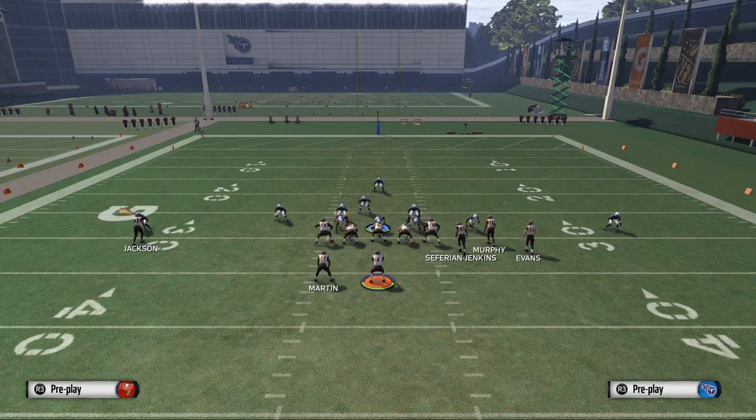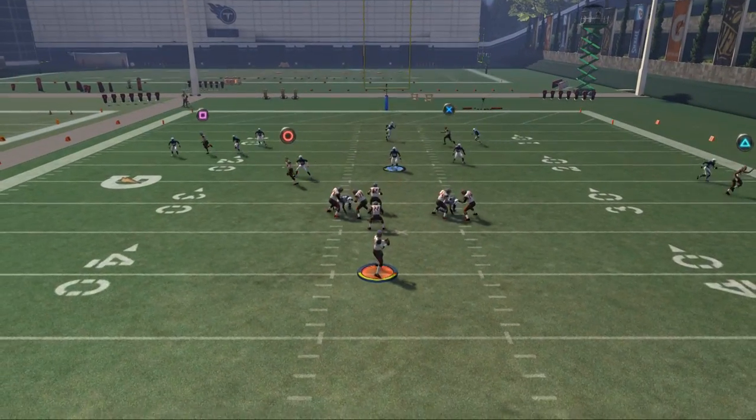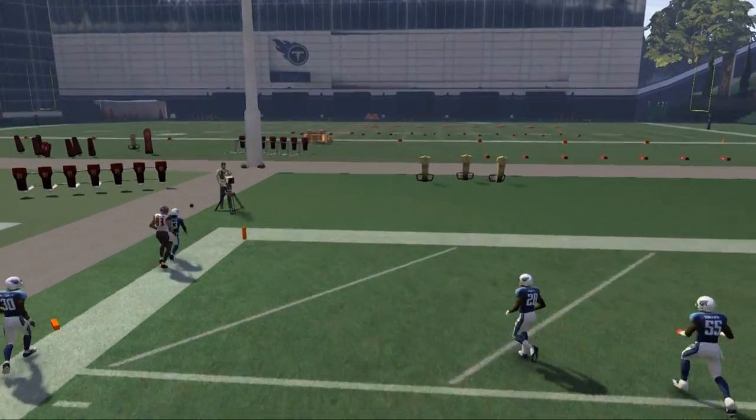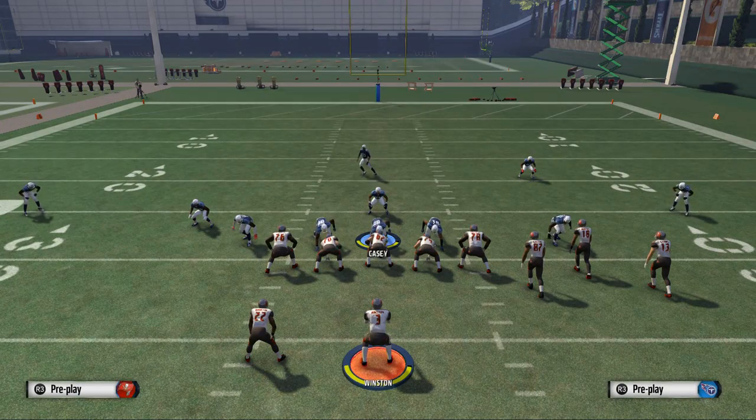What you're going to see here is just a nice basic coverage defense. It's going to have pretty good coverage and take away a lot of what people like to do. They're going to have to sit back in the pocket and really make a decision. So that's what we're looking to do from our zone coverage.